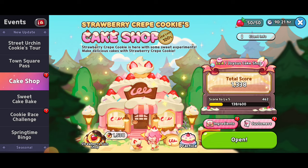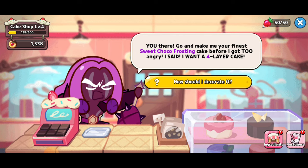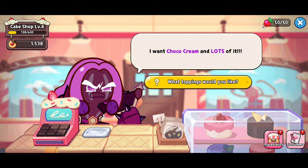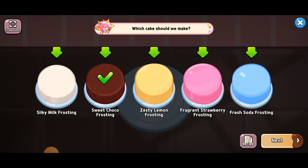Here we've got some customer reviews and some ingredients. For the first cookie, we've got Purple Yam. Purple Yam wants a sweet choco frosting four-layer cake. They want lots of choco cream and tons of bananas — so that means at least eight, minimum, of each of those.